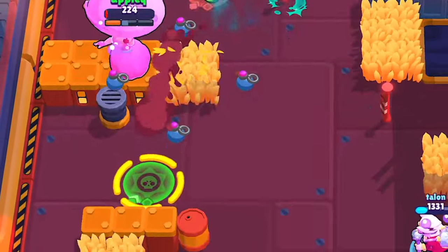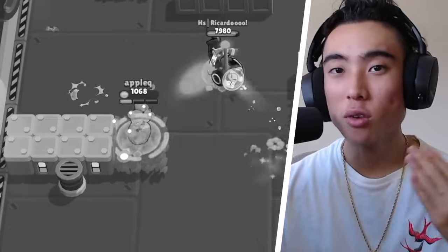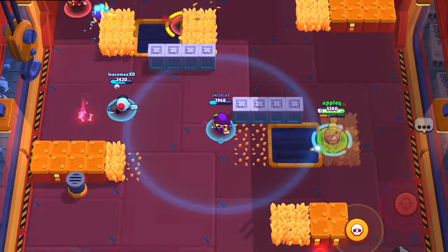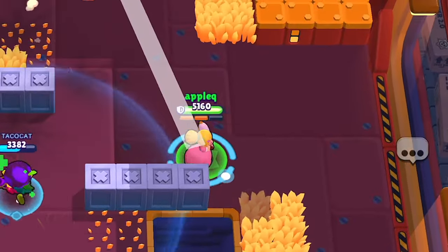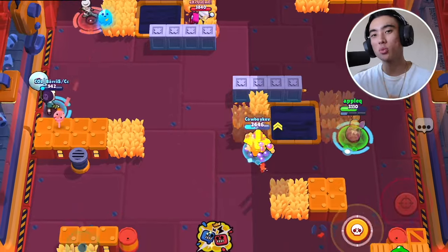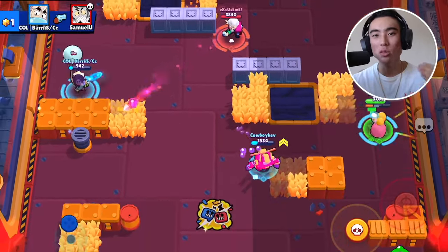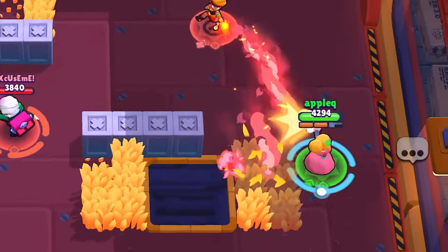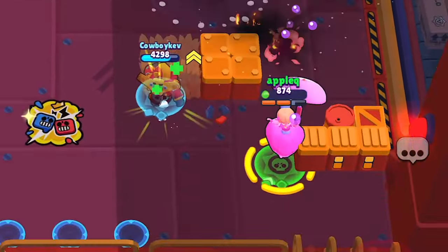Something that can help you guys out in case you do face aggro brawlers is you can use her super to easily escape your enemies. When you use your super, I recommend trying to land behind an obstacle or a wall where you can stay protected. If they are literally right on top of you, not only are they gonna get absolutely blown up by your grenades, but landing behind cover will increase your rate of survivability. If you can't land behind cover, at least jumping to an open area will help you guys survive a little bit longer.